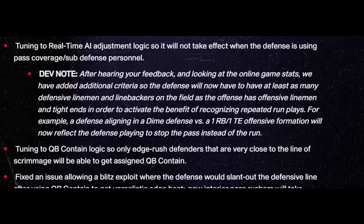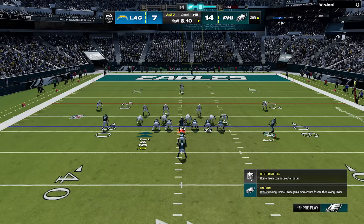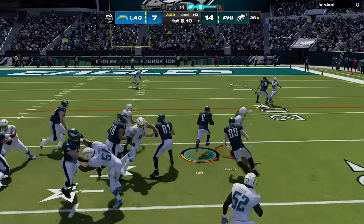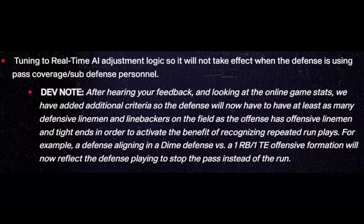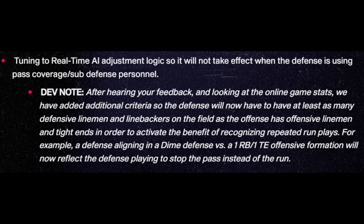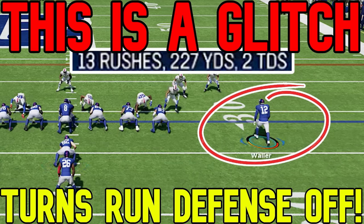My next tip has to do with an exploit created in the last patch update, and this has to do with running the football. When Madden 24 came out, it had a brand new feature called Read and React AI, where defensive players would actively learn and react better to run plays seen previously in the game. EA quickly changed the criteria for activating it, so now to have the benefit of the Read and React Learning AI, you need to have the same number of linemen and linebackers as the offense has offensive linemen and tight ends. So if your offense has three tight ends, or even puts tight ends at receiver, you get a total of eight, which most base defenses like the 3-4 and 4-3 can't match, guaranteeing the adaptive AI is turned off the entire game.